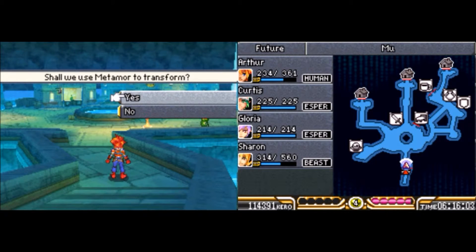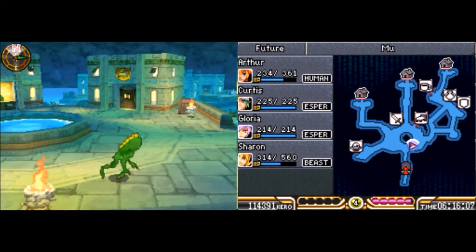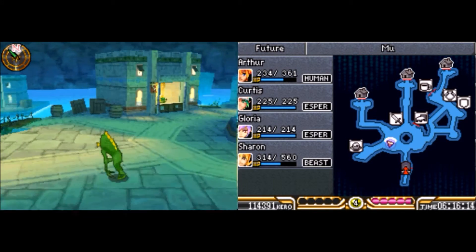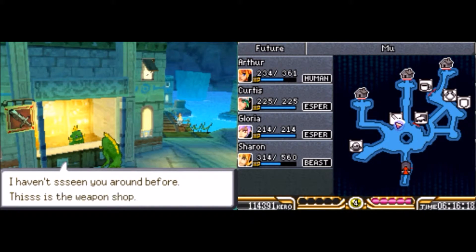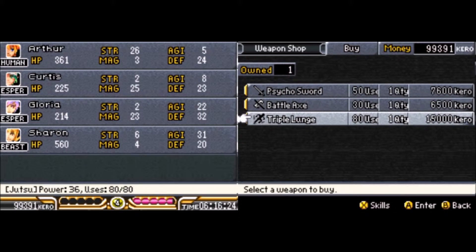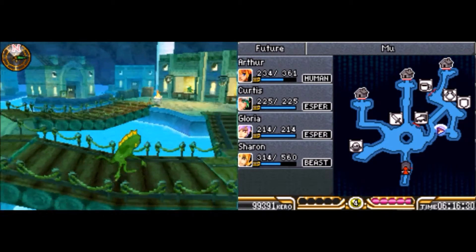Anyway, let's head on into Moo and see what's going on down here. It just automatically makes you metamorphosize — if you don't, every time you talk to these guys it will start a battle, so you don't really want to do that. Going over here we can get some new equipment — the triple lunge, which would be really nice for Sharon. Go ahead and buy that. I'll equip it off-screen.